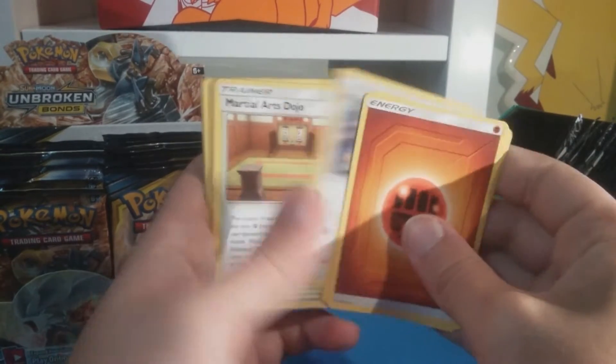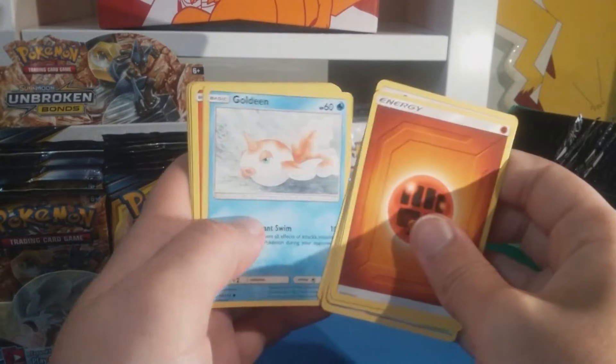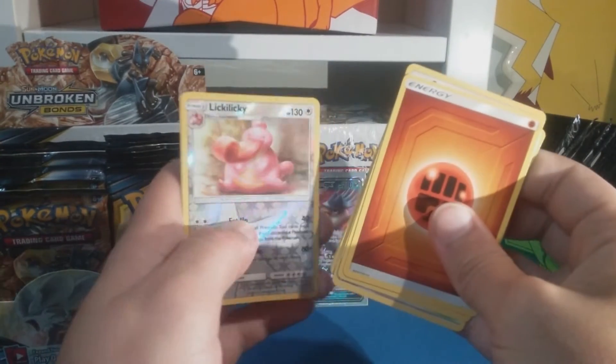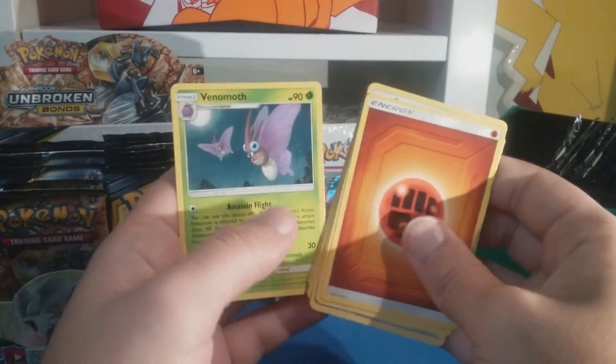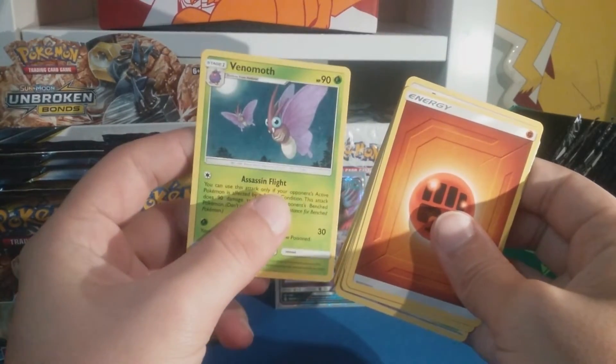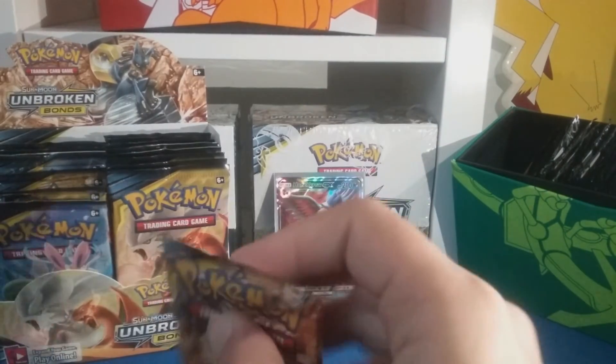I'm happy I finally have it, then I caught another shiny Murkrow like within that same week! Granbull, Porygon, Team Magma's Dojo, Venomoth, Rattata, Goldeen, Darumaka, Sandile, Lickitung with Eat Up and Tornado, and a Venomoth regular rare. Nice sassy flight on that card.